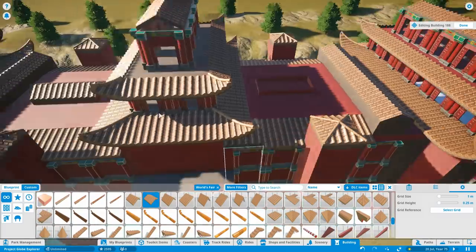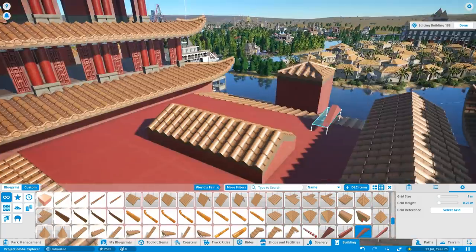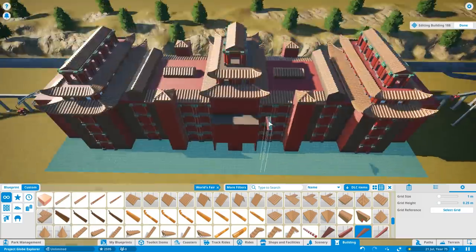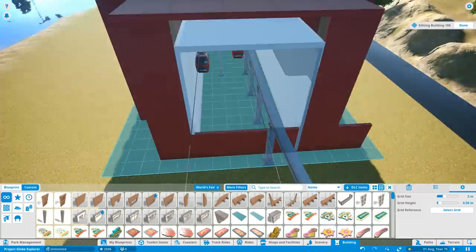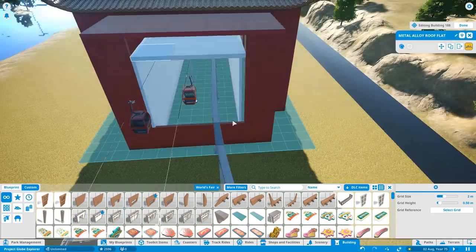I didn't really want to go with a spooky Chinese theme for this one — I want it to be quite vibrant and happy. Lingbao has a very interesting atmosphere and it's actually got a rooftop bar, the Dragon's Bar, which is really, really nice. With this hotel in Planet Coaster, this one's not going to have a rooftop bar — we've already got that in the luxury hotel built two episodes back.